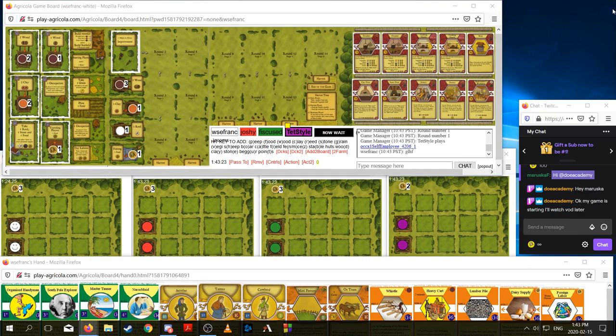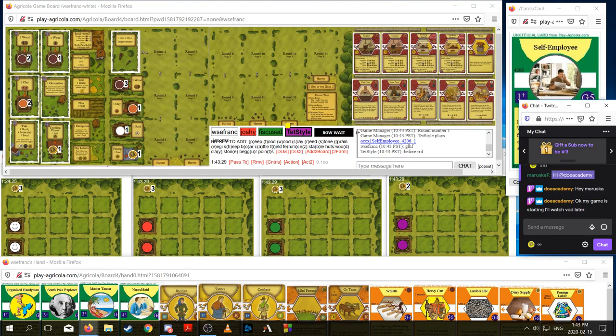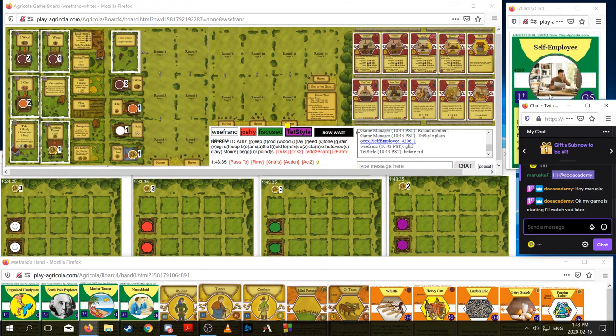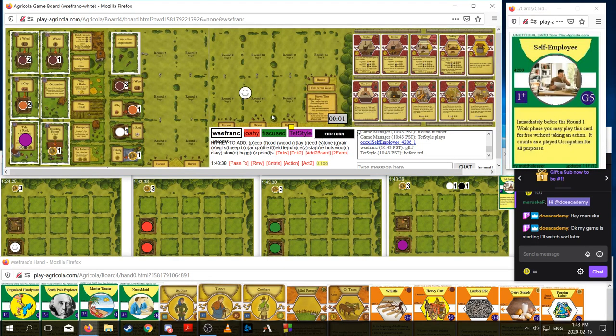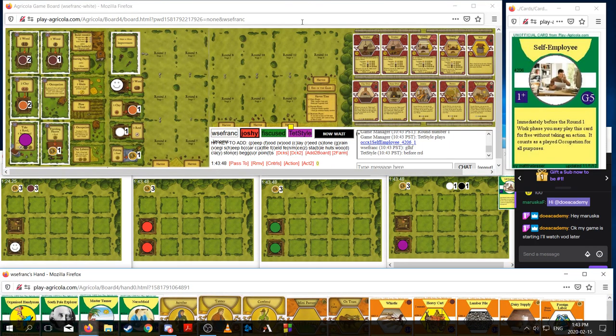We're going to do three wood. So I think we're planning to fence six here, and then one field here, and then three, and then maybe one or two more. And then this could be stables later, or it could be potentially rooms, depending on how the game goes.